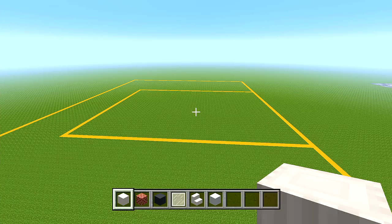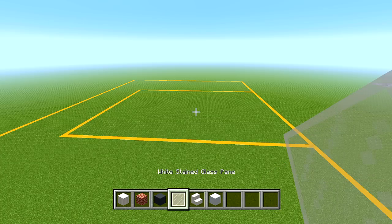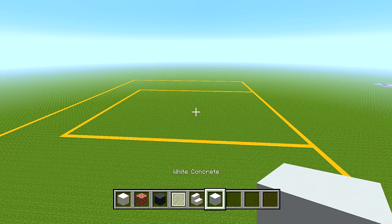In part 1 I'm going to bring up all of the walls for the first floor of the house. You'll want some blocks of pillar quartz, bricks, grey concrete, white stained glass panes, quartz stairs, and white concrete.